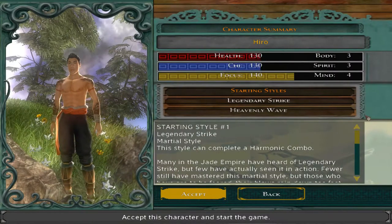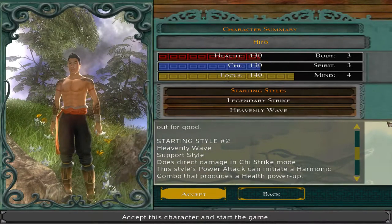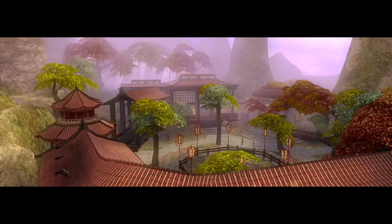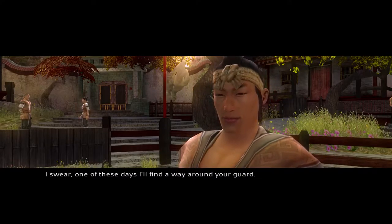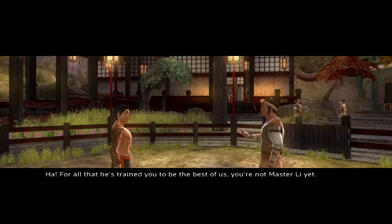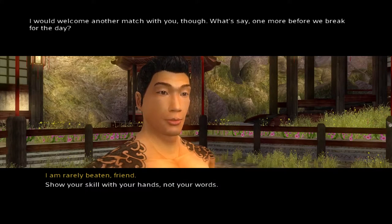All right, this is our character Hido — with three points in body and spirit, four points in mind, with Legendary Strike and Heavenly Wave. We'll get more into what those do as we learn how to fight. I say accept and begin. One of these days, I'll find a way around your guard. I could blame it for myself — I'm at even the odds. For all that he's trained you to be the best of us, you're not Master Li yet. I would welcome another match with you. Let's say one more before we break for the day. Let us begin.